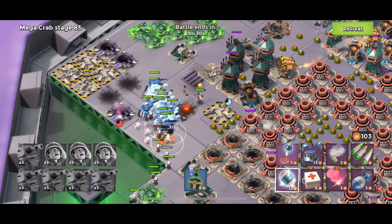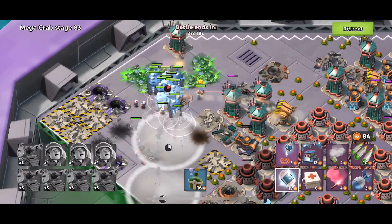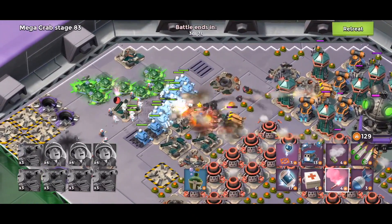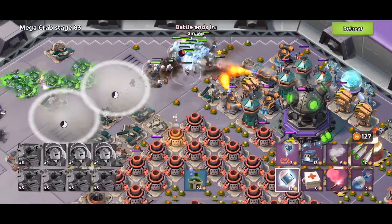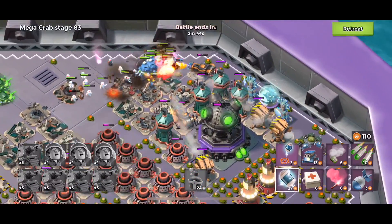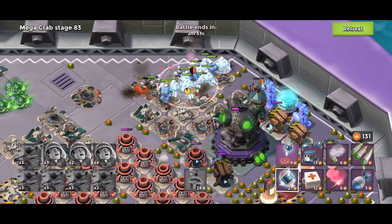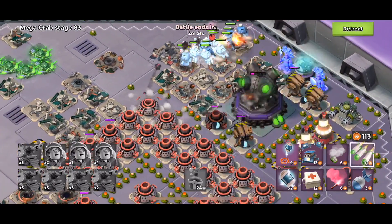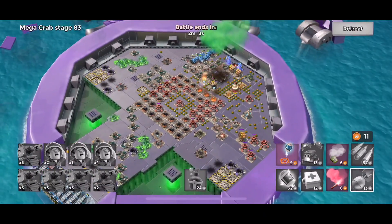Now we'll shock this laser. Definitely want to make sure bullets out front. Smoke up. Going to use some energy drink. Going to flare it back over. Now use my tiny shock. And I'm going to put my rest in gunboat into the core. Stage 83 is down.